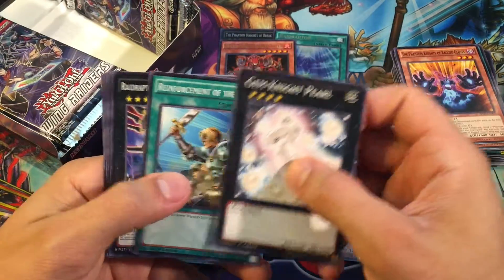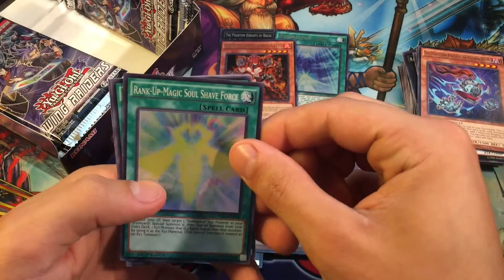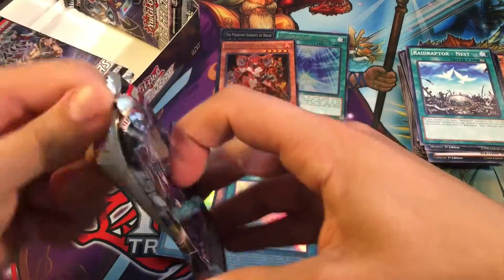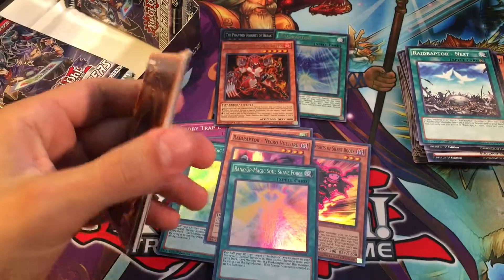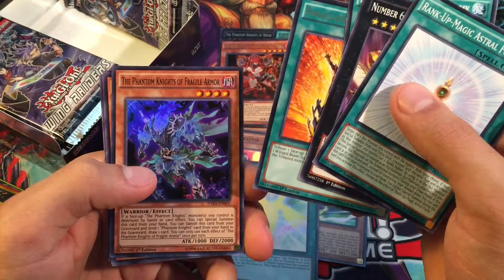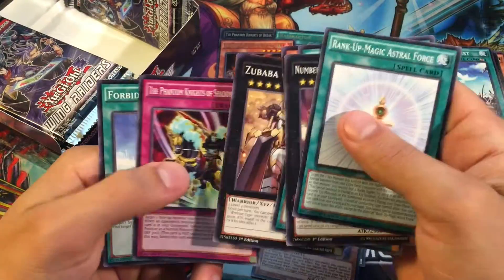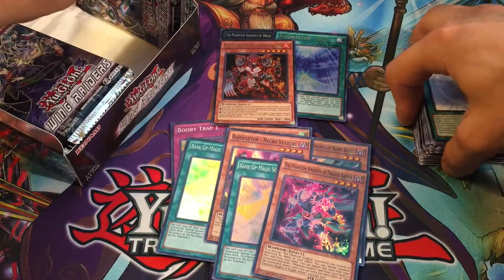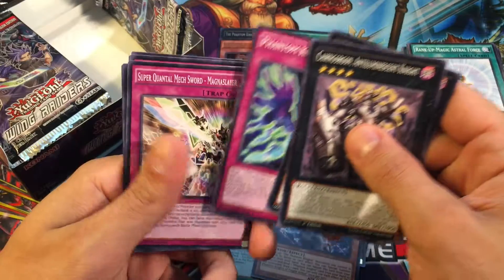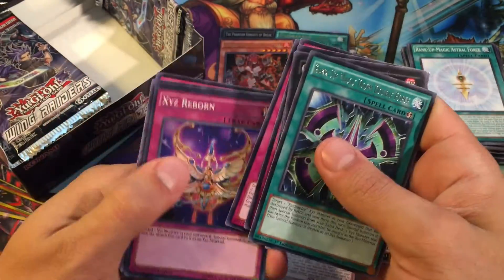I believe there's a Secret Rare Super Quantum too, so hopefully we can pull that when we move on to the other side. The Phantom Knights of Cloven Helm for our Rare, and then Rank-Up Magic Soul Shave Force for our Super. Reinforcements of the Army, Swallow's Nest, and then the Phantom Knights of Fragiel Armor for our Super Rare. Rank-Up Magic Doom Double Force for our Rare and then XYZ Reborn for our Super Rare.